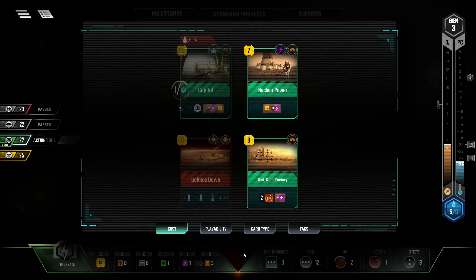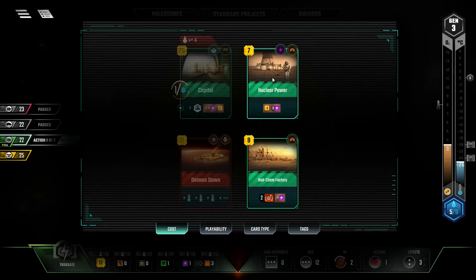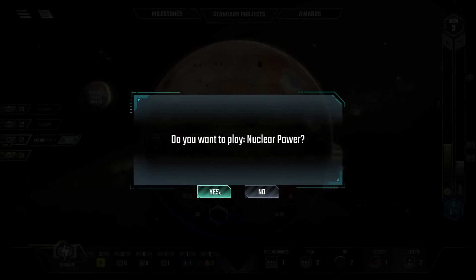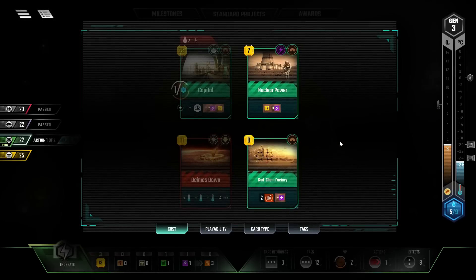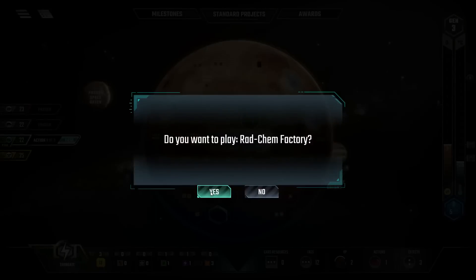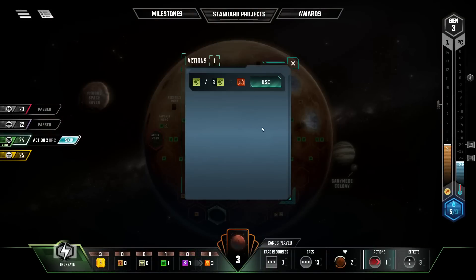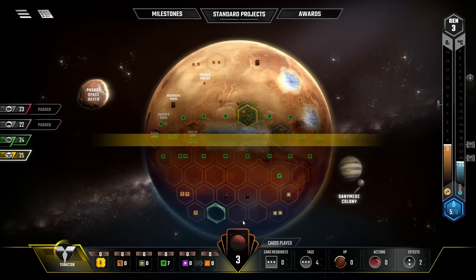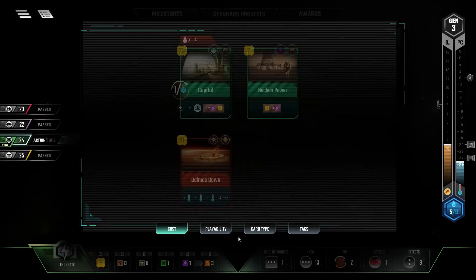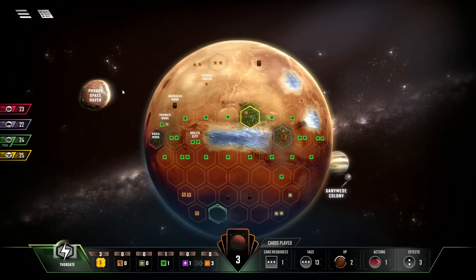Let's take a look here. Nuclear power - unfortunately I'm not going to quite have the cash for that. I already have the one power. I could play the Radchem Factory this turn and then worry about nuclear power next turn, because that extra terraforming rating will get me more cash. And then we start charging these bad boys up. We are currently the kings of increasing our terraforming rating without actually increasing the terraforming. That's fine by me - we do terraforming in our own way.